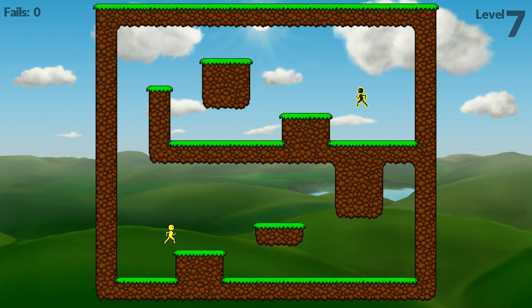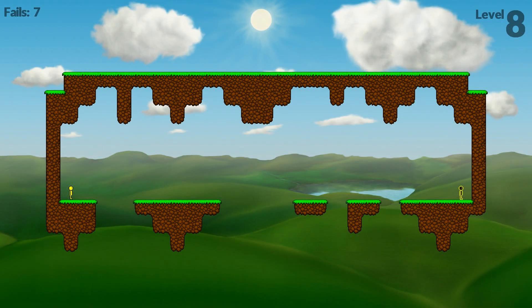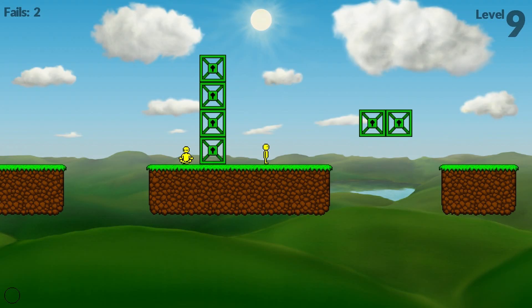Now this is the backwards man. So if I'm going forward with yellow he goes the opposite way, so they crisscross. I'm going to get the backwards man down here. Boom. Meet in the middle. Meet in the middle.